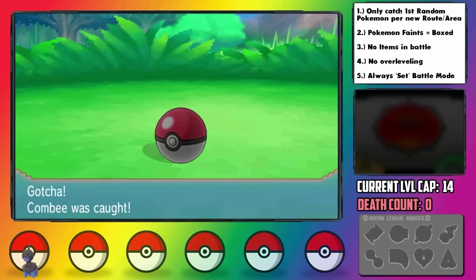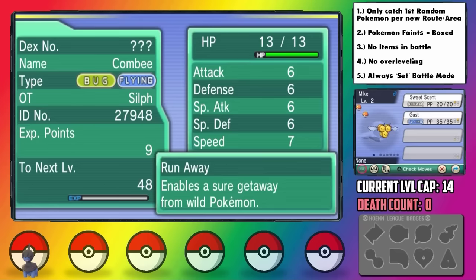Well, might as well catch it, as it has a quirky neutral nature and the Runaway ability. I guess if we ever get stuck in a scary battle, we can throw this damn thing out there.